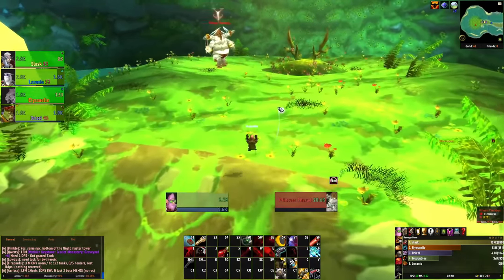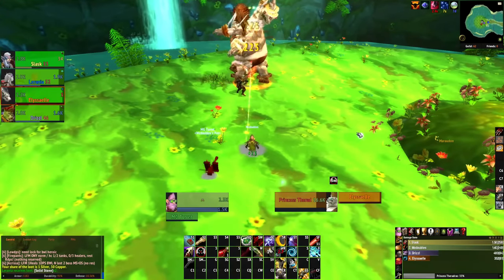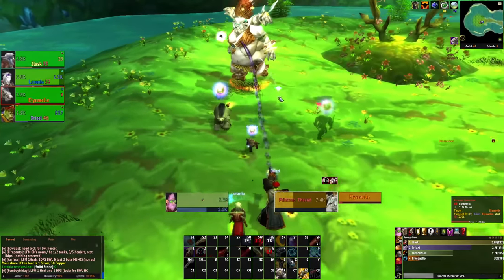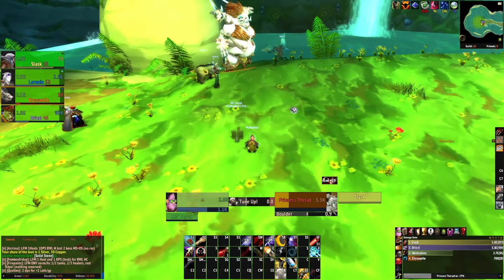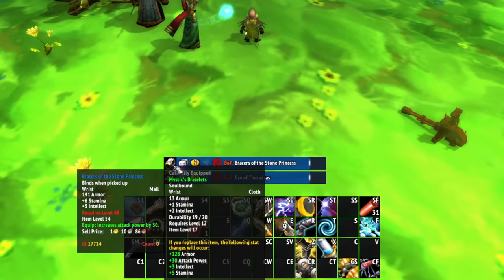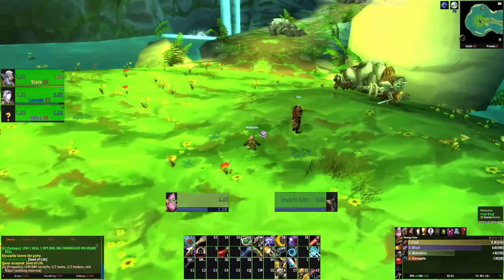On the Maradon last boss, Princess Theradras, I found out she's immune to nature damage — which is a big problem since a lot of Tinker abilities are nature-based. I went for machine gun instead and still did decent damage. Tinker has been an absolute joy to level up. Once I got past level 25, everything changed — it was no longer boring. The quality of life changes, even though they look minor, really do make it feel much better to play.